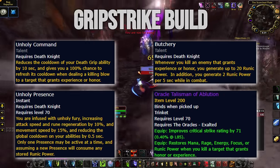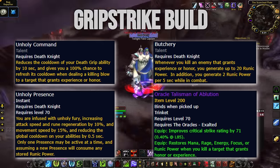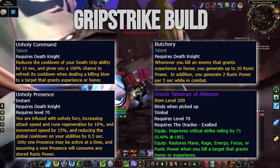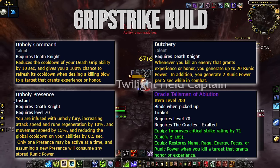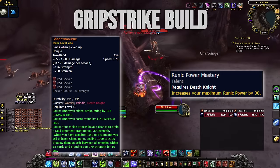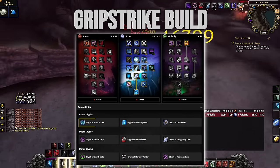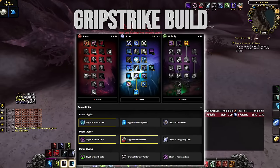The fourth factor is having two Oracle Trinkets, which you get from Exalted with the Oracles. This means that every single time you kill something, you'll have a full runic power bar and a grip ready to simply grip and one-shot everything in your path, properly fulfilling that Death Knight RP. In addition to those four pickups, we'll ideally want to run with a two-hander, picking up the Runic Power Mastery for 30 extra runic power, along with these talents and glyphs. Glyph of Frost Strike, Darksucker, and Death Grip will be the most important for enabling this build.